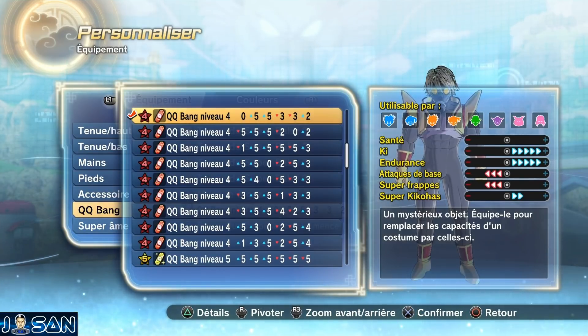Une QQ Bang de rang 4 qui aujourd'hui ne touchera pas du tout à ma santé, ce qui est plutôt agréable. Elle va me donner 5 points en ki et 5 points en endurance, ce qui va me donner l'équivalent de 7 bulles d'endurance et 7 bulles de ki grâce à mon niveau 99 et cette QQ Bang. J'aurai malheureusement un moins 3 en attaque de base et en super frappe, mais un plus 2 en super kikoa. C'est la QQ Bang la plus équilibrée et la moins négative possible pour un build équilibré.